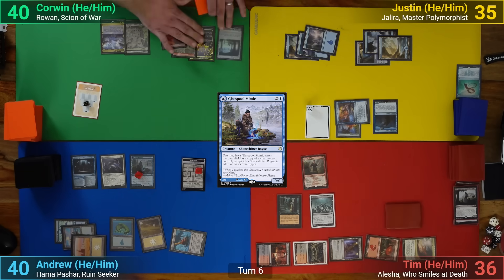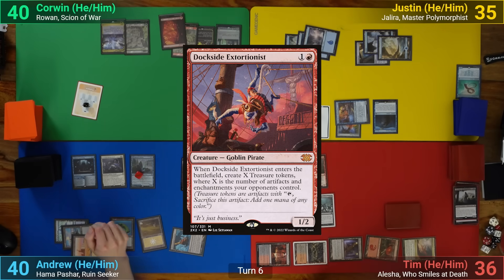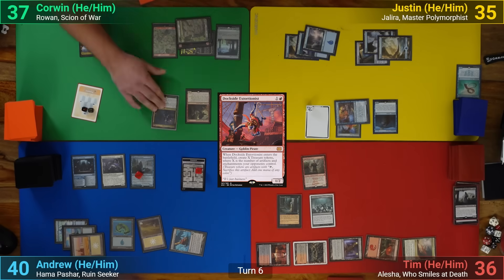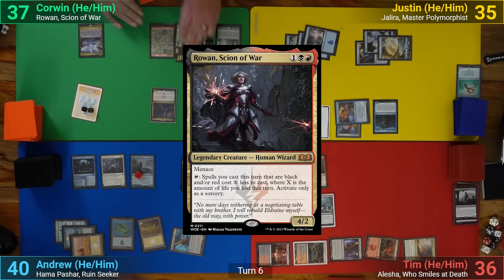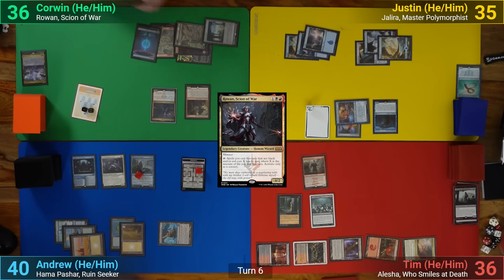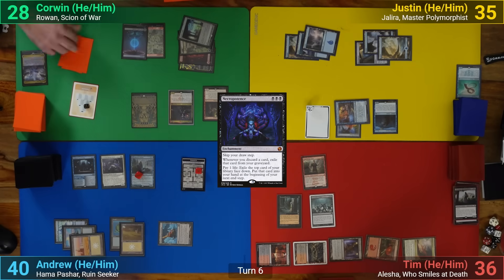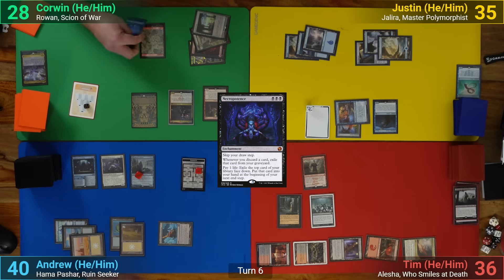Corwin draws and plays Ancient Tomb, and then replays the Dockside Extortionist making more Treasures. He follows up by cracking the Vista and casting Rowan by tapping the Hall of the Bandit Lord, losing some life. He then activates the Ancient Tomb for 2 Colorless, takes 2, and then plays out Necropotence. He dumps 6 life into Necro, exiling his top 6 cards to put to hand at end of turn. He then activates Rowan to reduce his Black and Red spells by 12 Colorless.